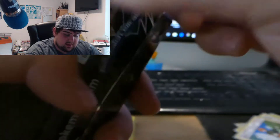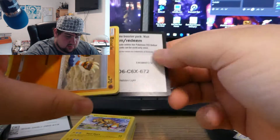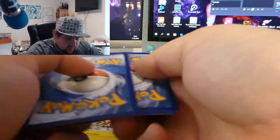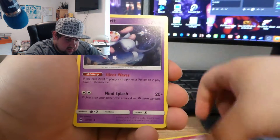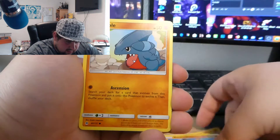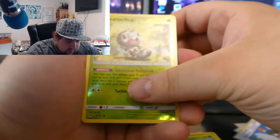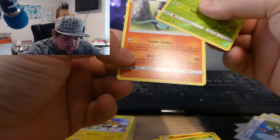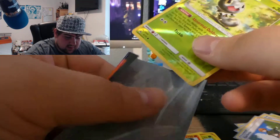Now let's see what we got in the Forbidden Light booster. Got the code, then four from the back: Psychic-type energy, Floette, Mismagius, Unidentified Fossil, Binacle, Rockruff, Gibble, Flabébé, reverse Scatterbug, and the final card of the Forbidden Light is Alolan Marowak — regular rare. Too bad, didn't get anything good.